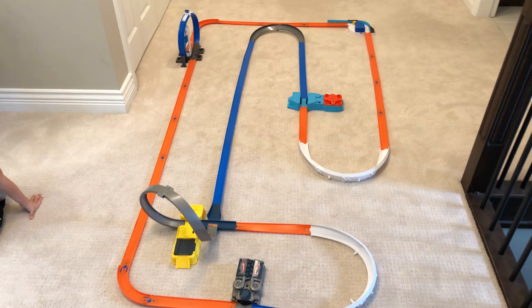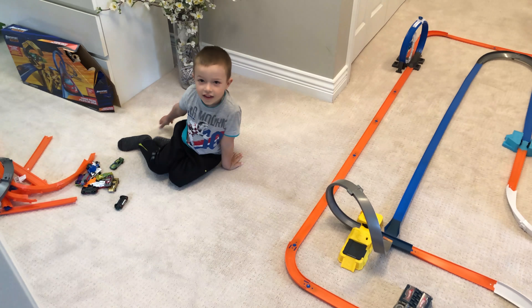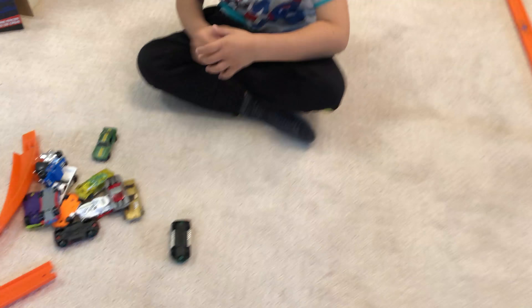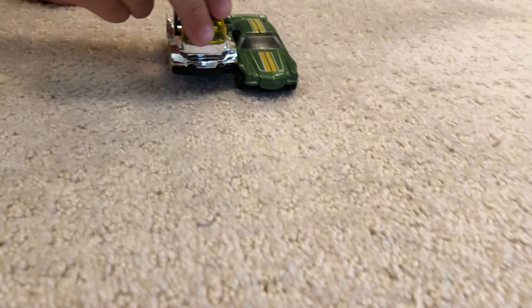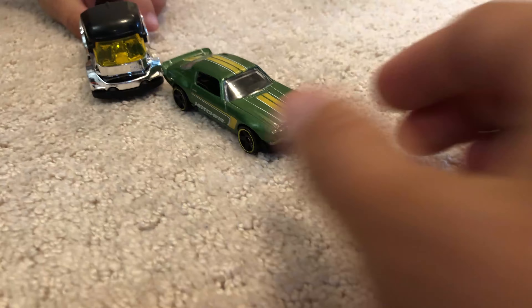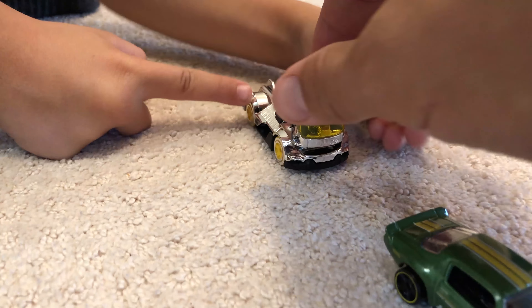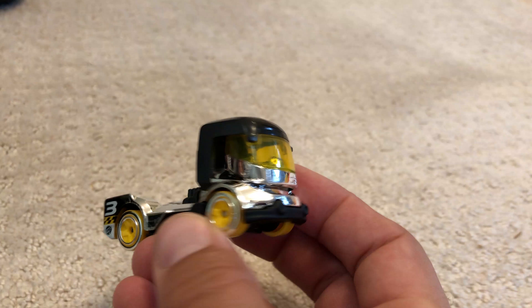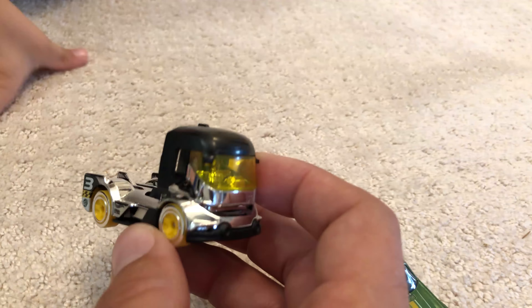Oh dude, this looks epic. I don't know if any car is going to make it on this track though, but we'll see. So let's decide which car we're going to use. There's a new car — this one. That's a new car. This looks like an old school classic, like a Mustang or something. Whoa, it's a Hot Wheels truck! We never had a Hot Wheels truck style on the racetrack. That's epic.